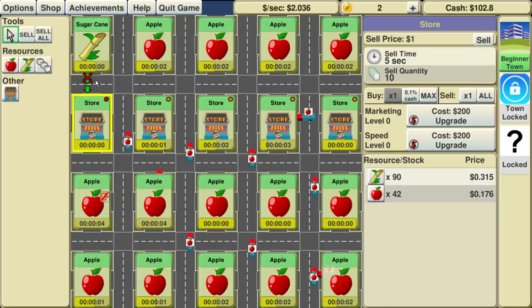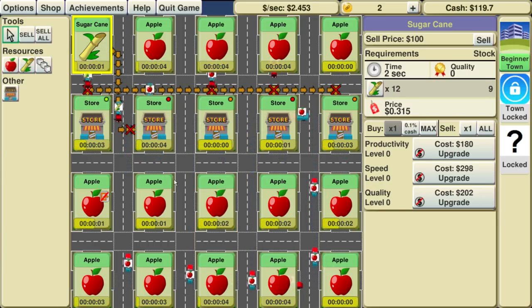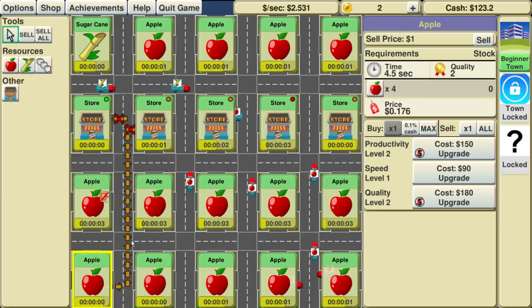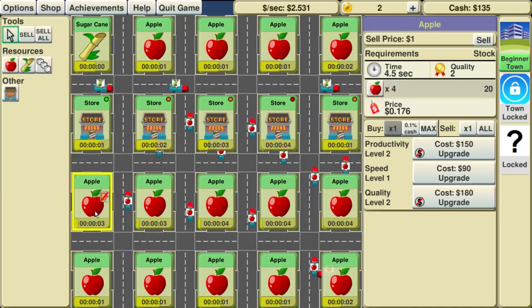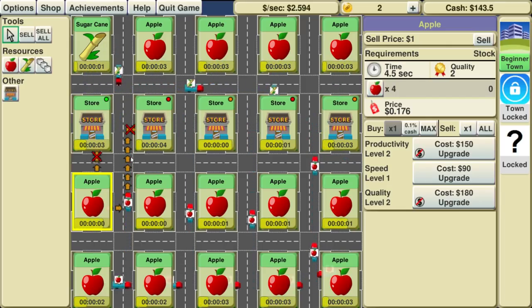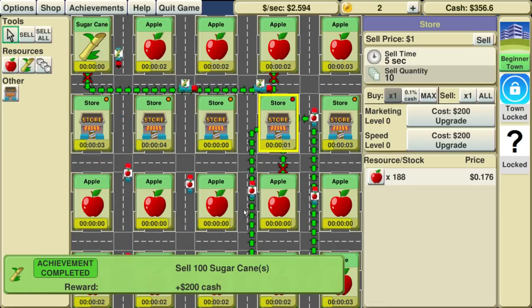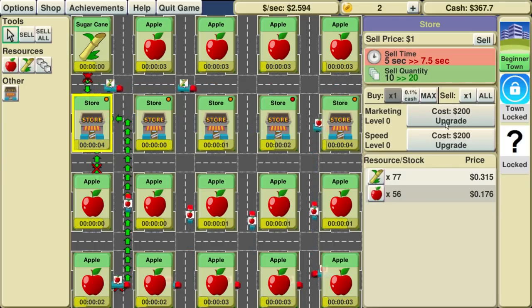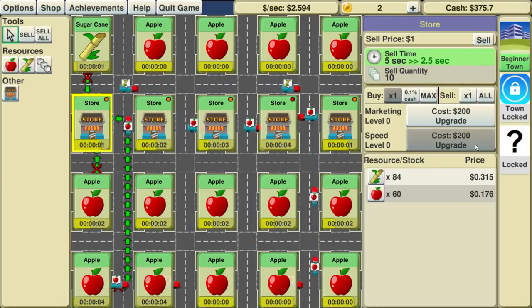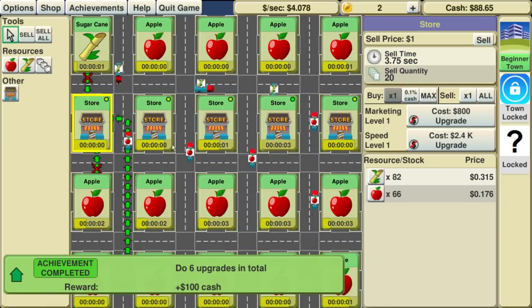It produces so much. This is where things like this are necessary. If we put the load back up to where it was... it shouldn't have that one. They're overstocking again — we need to upgrade our stores, that's what we need to do. We just need to upgrade the sell time. We'll upgrade both — that's going to make the stores work so much better.